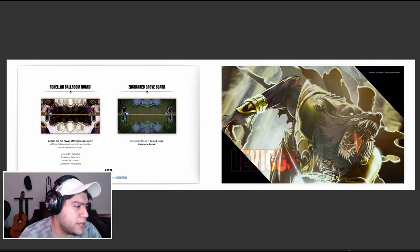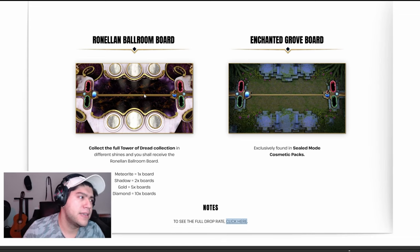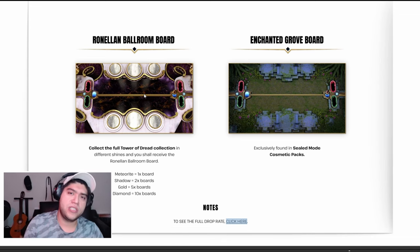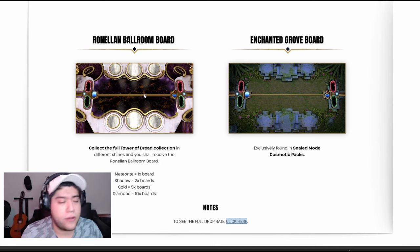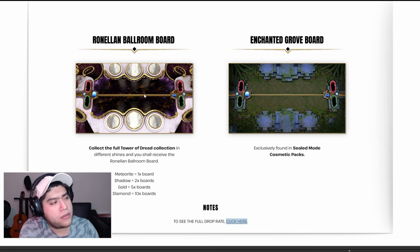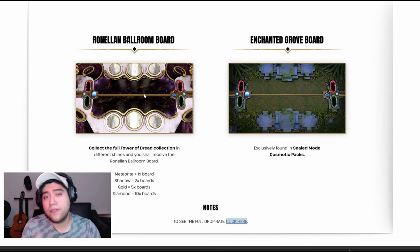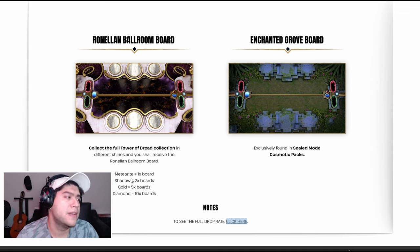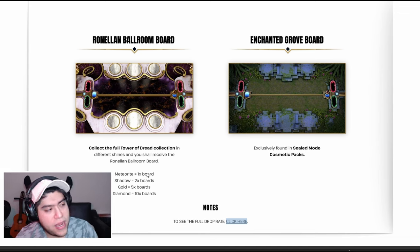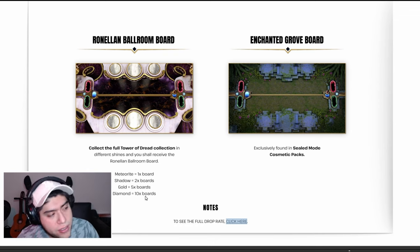These are the boards you can get. The Ronella Ballroom Board looks pretty insanely neat — it reminds me of Jhin from League of Legends. Collect the full Tower of Dread collection in different shines and you shall receive the Ronella Ballroom board. Depending on the quality of the collection you acquired determines the number of boards: full collection on Meteorite gets you one board, Shadow gets two boards, Gold gets five boards, and Diamond gets ten boards.